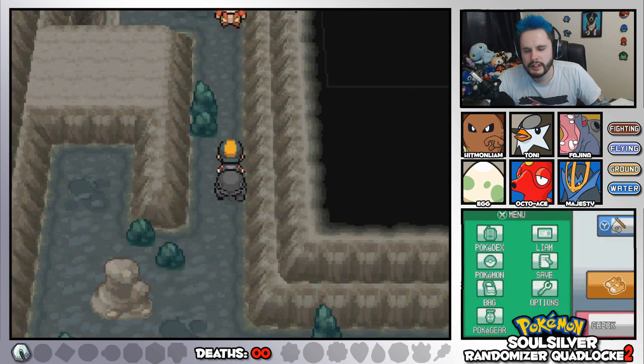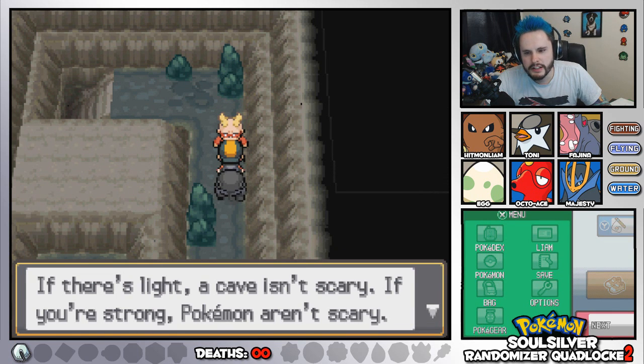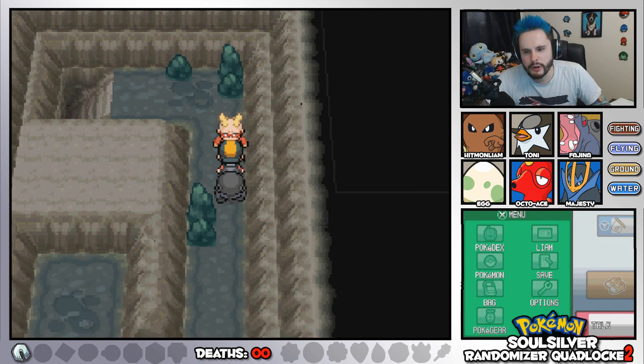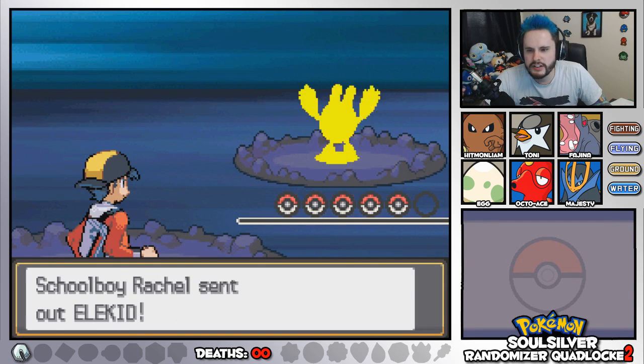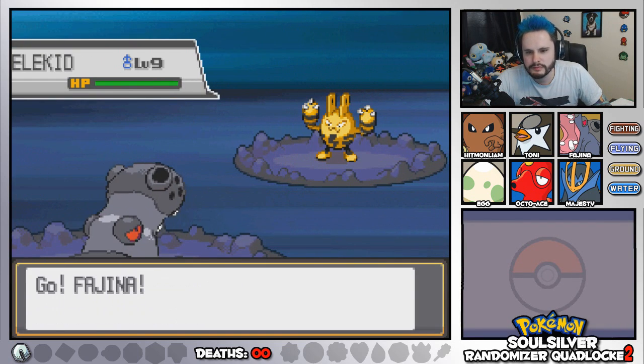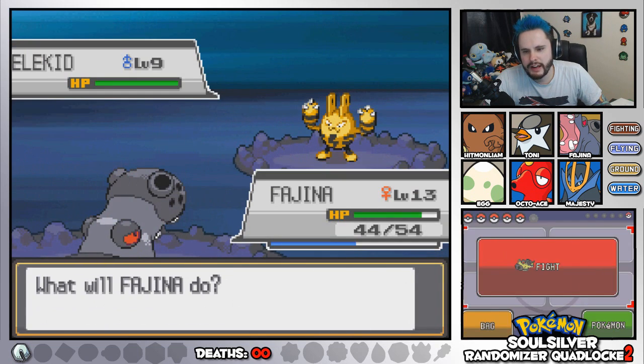That wasn't bad. There you go. Thank you, Gligar. He wants to fight. If there's light, a cave isn't scary. If you're strong, Pokemon aren't scary. He does have an Elekid, though, which could have Static, so we've got to be careful.